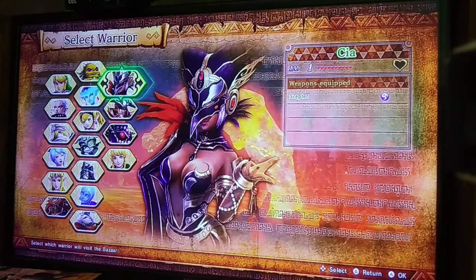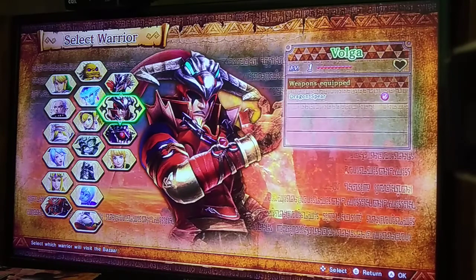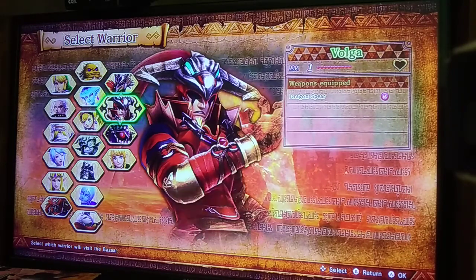Sia is one of the best characters in the game. She only has one weapon — the Scepter — and it's really good. Volga's Dragon Spear is one of the best weapons in the game. Wizzro has the Ring, which is one of the worst weapons in the game; he's good at killing bosses, but not much else besides that.